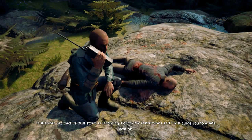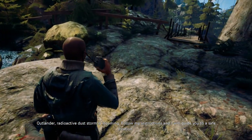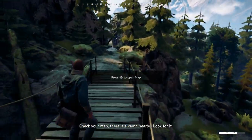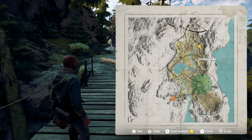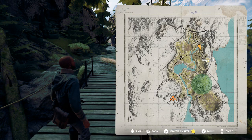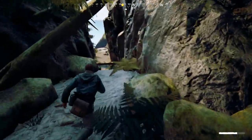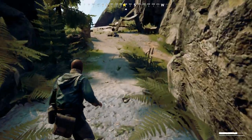A radioactive dust storm! 'Follow my instructions and I will guide you to a safe location.' Okay cool. 'Check your map, there is a camp nearby — look for it.' Which camp are we looking for? Okay, I think we're looking for that one. Got to remember the Switch controllers have A and B swapped around — oh, that's always fun when you do that. Yep, I pressed B again instead of A.